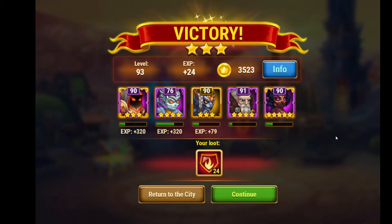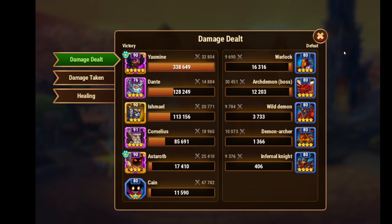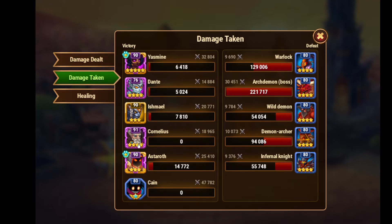Archdemon is down. All the Archdemon cronies and Archdemons are at blue ranks and level 80, not four stars. My heroes are level 90 and Dante is only level 76, but he still beat these level 80 cronies and dealt a lot of damage. When you level up Dante's guts, it gives him moments, graphs, and skills that deal a lot of damage. You can see damage dealt and damage taken in the stats.